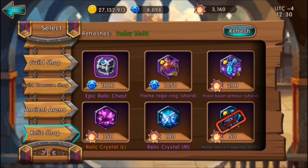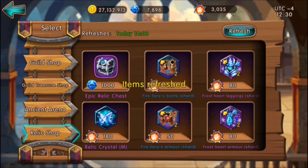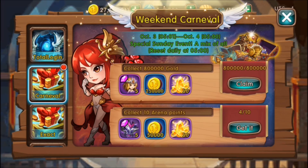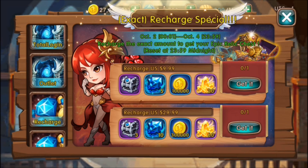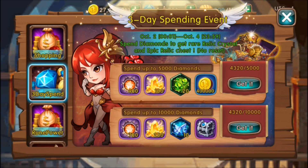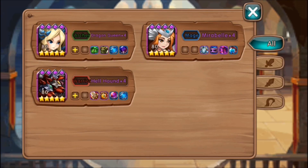It keeps giving me these purple ones — bad luck. Oh, there we go — five. One more... oh man. I need 700 more gems worth. I'll probably wait till tomorrow to get some more gems. I think that would be it.